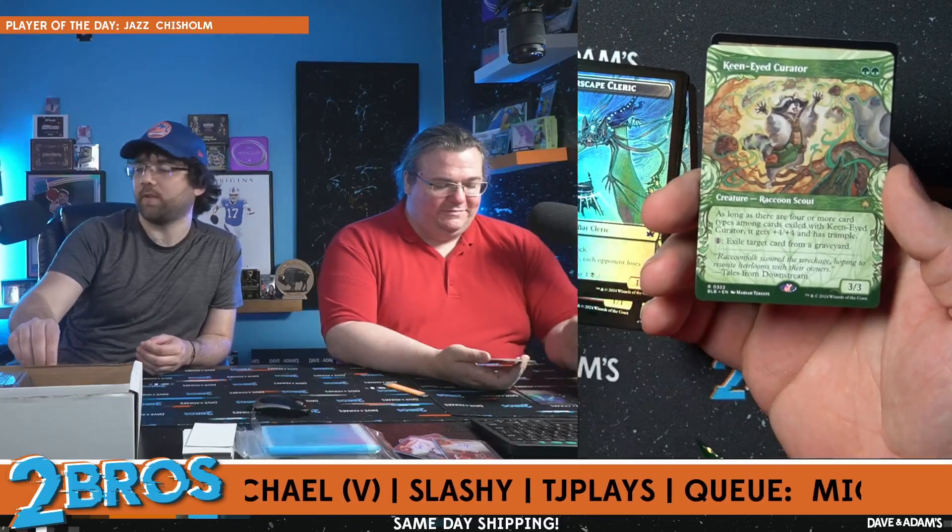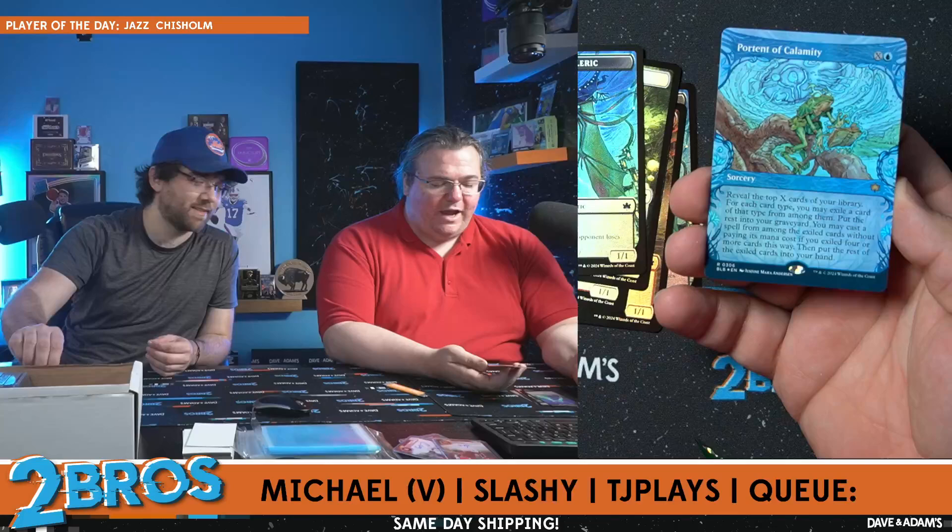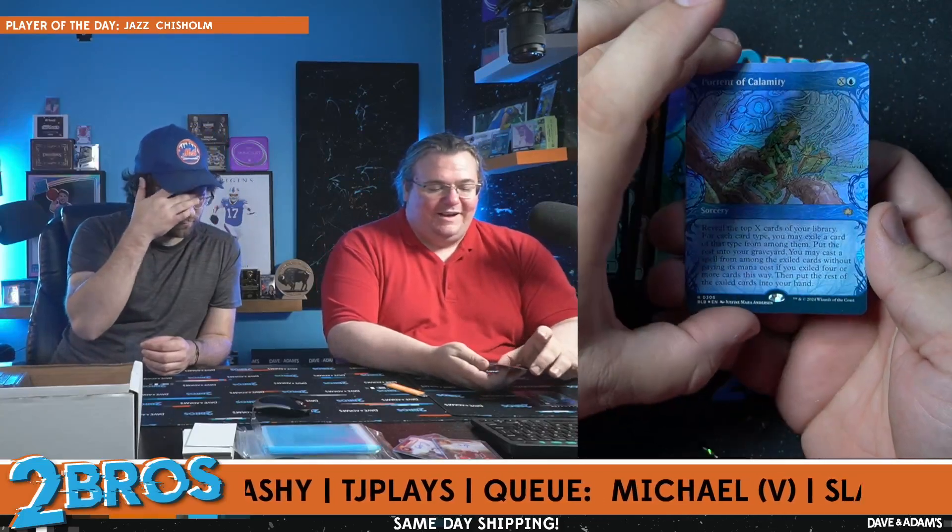Please be the bear... Keen Eye Curator — still a good card. Four or more card types among cards in exile: it gets plus four plus four and trample, so it's a 7/7. It also allows you to exile things from the graveyard, so it's not like 'how do I exile?' — he can do it himself. Graveyard hate, all right. Last card: Portent of Calamity in foil — okay, still good. It's not the bear we were hoping for. One day we'll see the bear. Michael, thank you so much for the order — hope you enjoy!